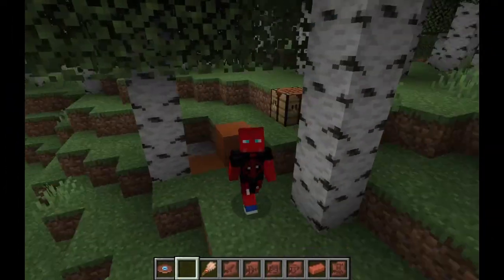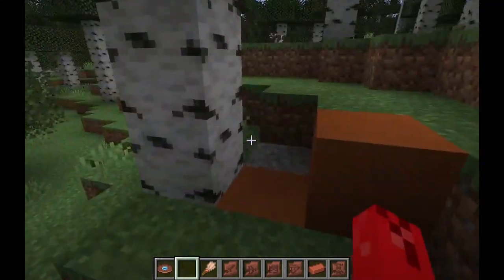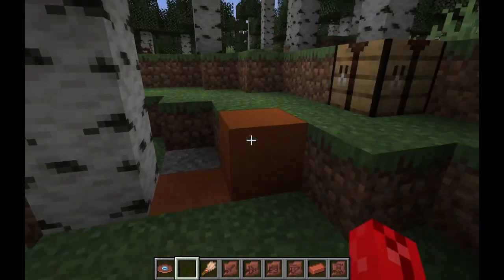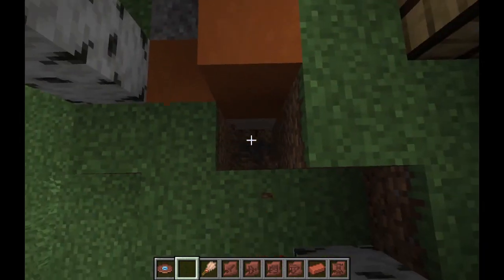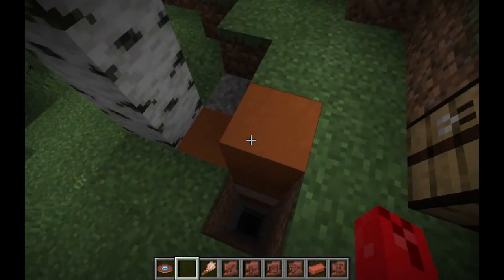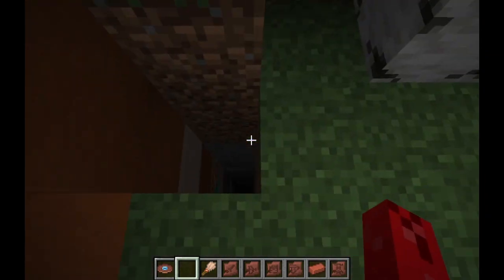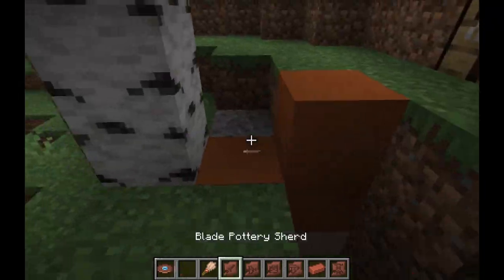Here we are in a birch forest biome, and this little tiny block of terracotta and gravel is a trail ruin. This thing might not look like much, but inside of it you can find a ridiculous amount of stuff. It also goes a ridiculous amount down — I'm still busting through it. So if you find this on the surface, don't think it's nothing to look at. Dig down. There's so much more to it than what you can see.